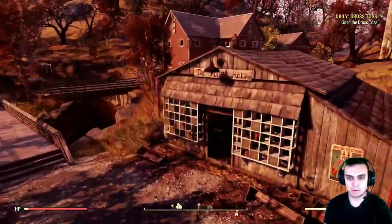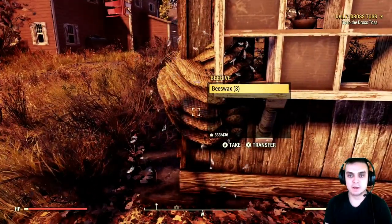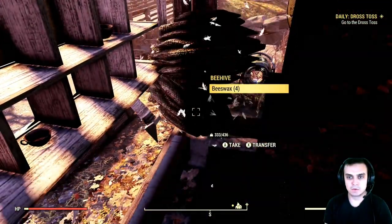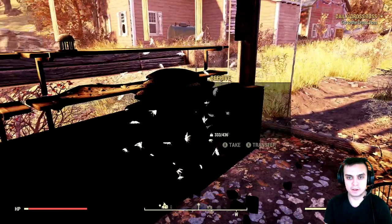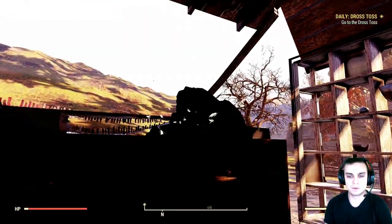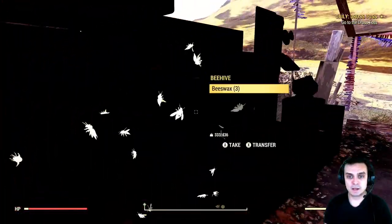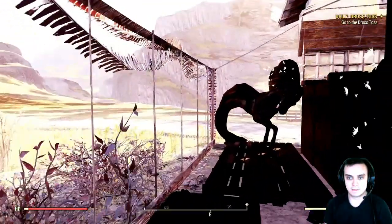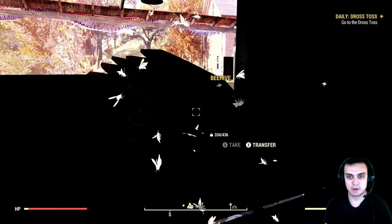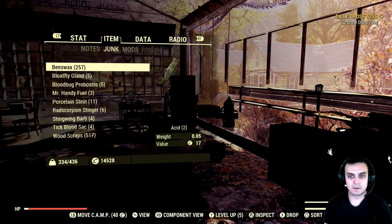What you gotta do is run to that house over there and trigger the B robot. What we need are these things right here — beeswax. There are about 10 of these beehives. I'm not sure if this will work once the parade ends, so for now while the event is alive make sure to do this. Each beehive can give you two to — maximum I saw — five beeswax, and if you scrap it you get two acid per beeswax.